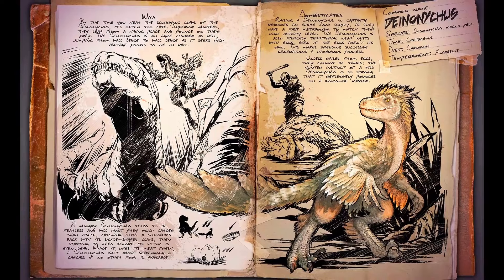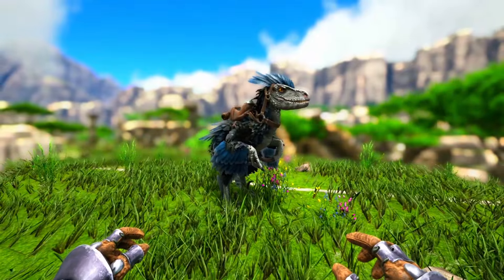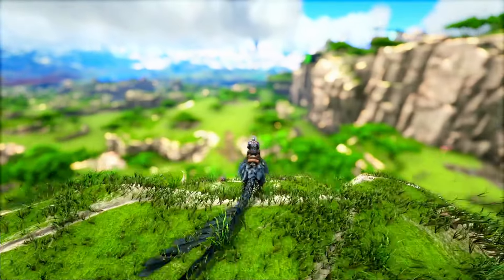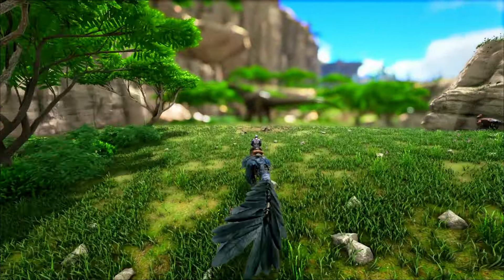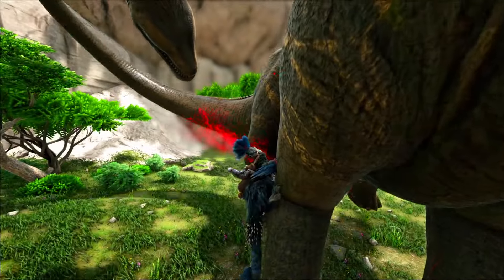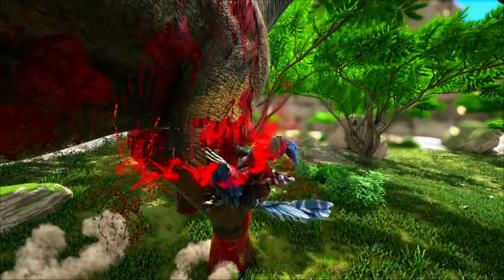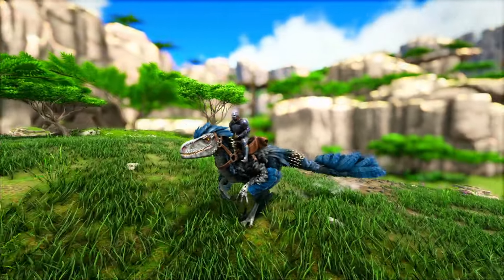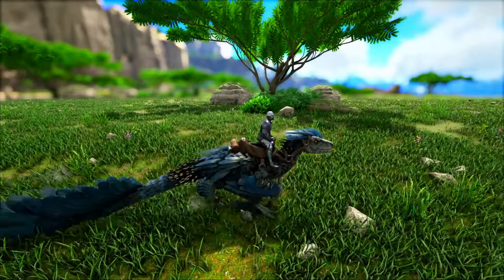At number 1 we've got the Deinonychus, and this always tops my list. This creature is just so good as a boss creature and so good as a general travel mount. Yes, maybe not as great as the Maewing, but I've still been using the Deinonychus a lot for land travel and more in-depth exploration instead of just flying around the map. They can grapple onto creatures and deal tons of bleed damage to them, which is extremely useful especially in boss fights, as it actually still does bleed damage to bosses — which as far as I'm concerned no other ARK creature does.